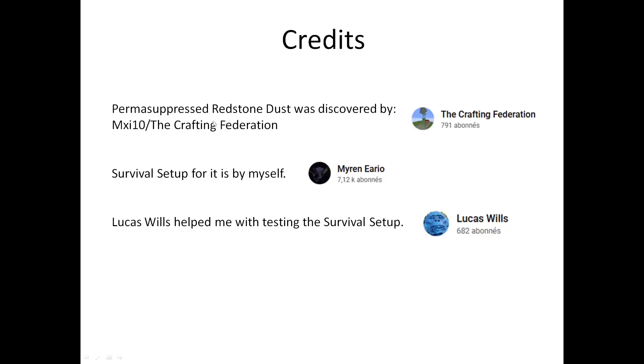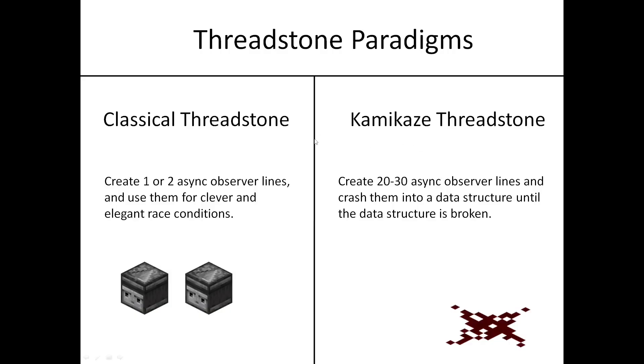Credits: this thing was discovered by MXI. There's a YouTube channel called The Crafting Federation, so you can check him out. The survival setup I showed is something I built myself, and I also want to thank Lucas Wills for helping me test an early version of my survival setup. This is a completely new threadstone paradigm, because usually in threadstone we just create one or two async observer lines and then do some clever and elegant race conditions. But this is now the new threadstone paradigm of kamikaze threadstone, where you create 20 or 30 async observer lines and then crash them into a data structure and kill off all the async lines while doing this, until the data structure is broken.